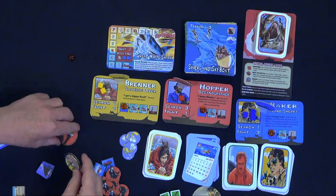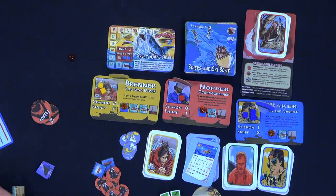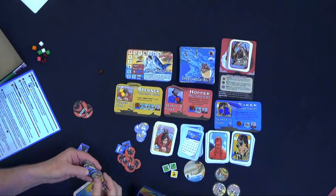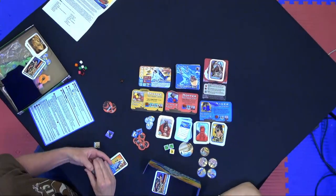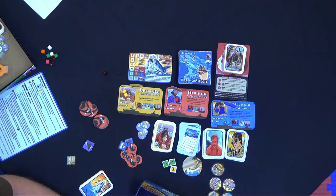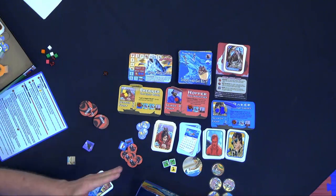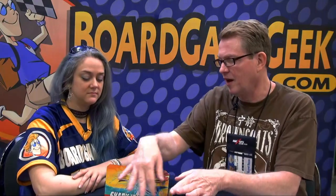Whichever goal he's chosen, he wants it to advance until he ultimately has — I think it's five — that trigger the end of the game. He wins if he has tokens out that match his chosen goal. He needs five 'mayor fired' tokens, for example. The players don't know which goal he's working toward, though they have ways to manipulate this — maybe take one away or exchange one — so they're trying to figure out which one he's working toward.